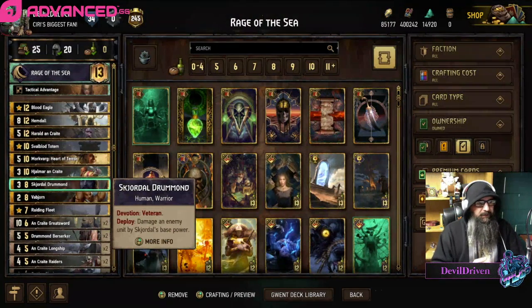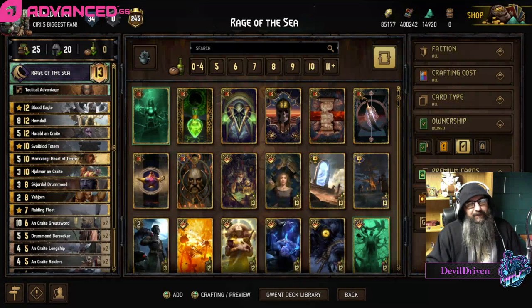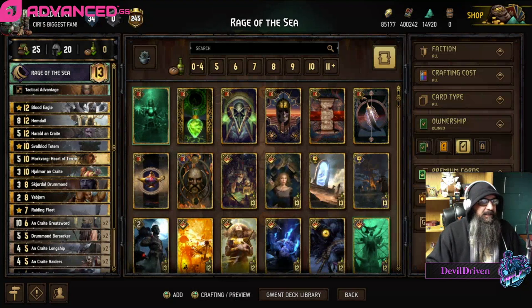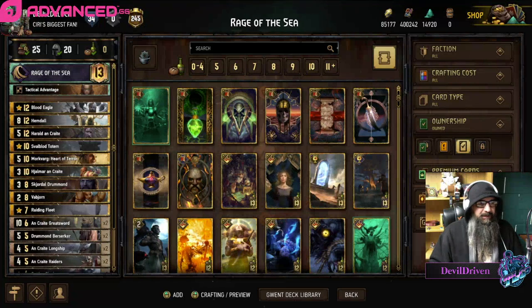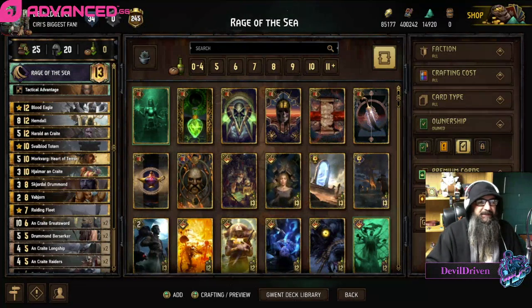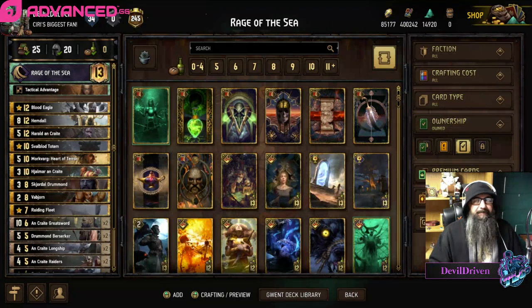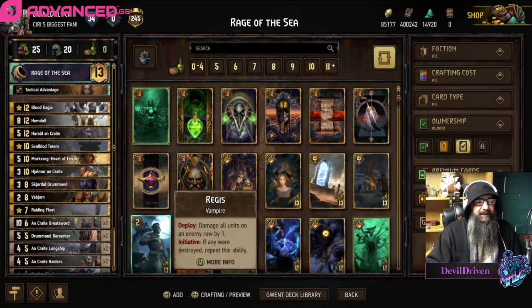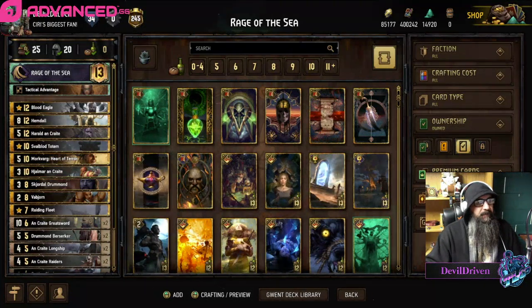A couple games here - first game I actually run up against an old school croc and crate ability. At the end of the second round when he bled me, I don't think I needed to use my leader ability, but I was nervous about what he was going to do. It ended up working out - spoilers. As always guys, thank you so much for everything. Decklist will be in the comments, here's a couple games, I'll see you at the end.